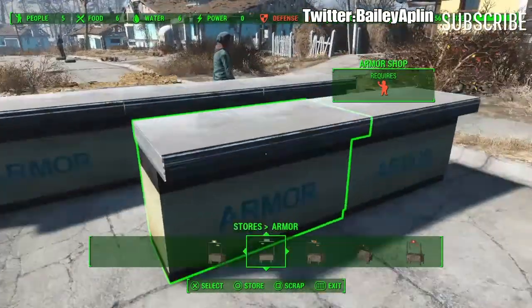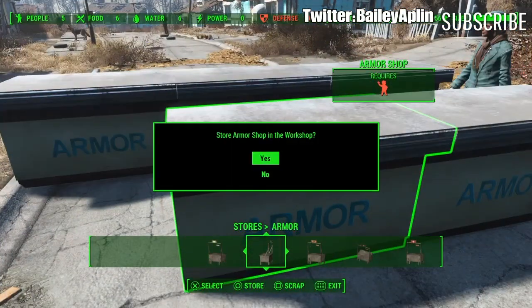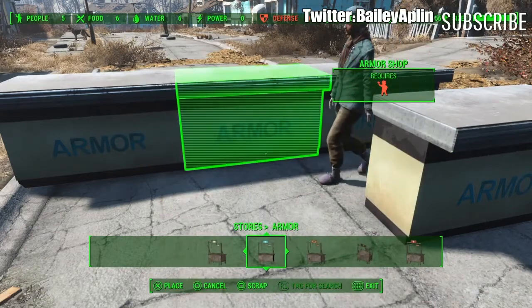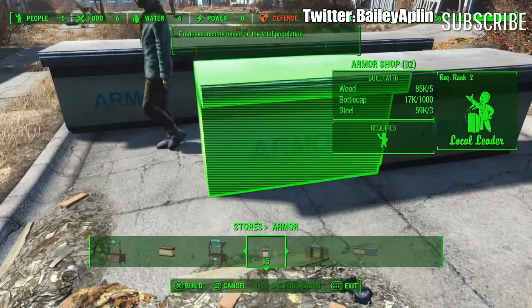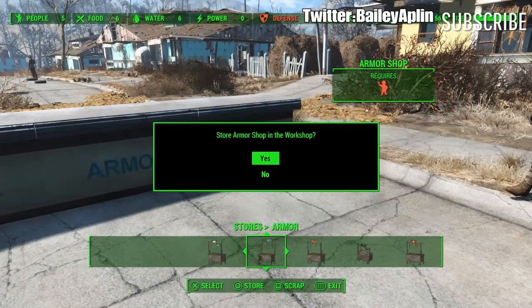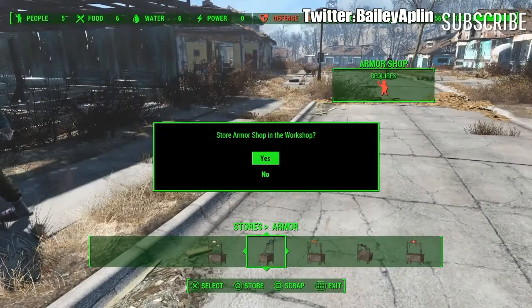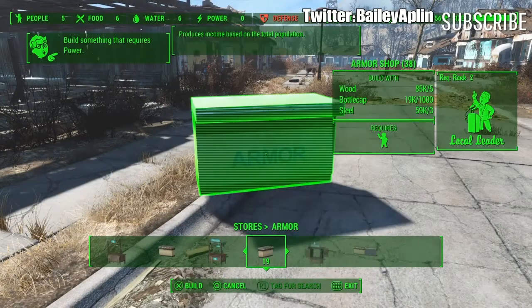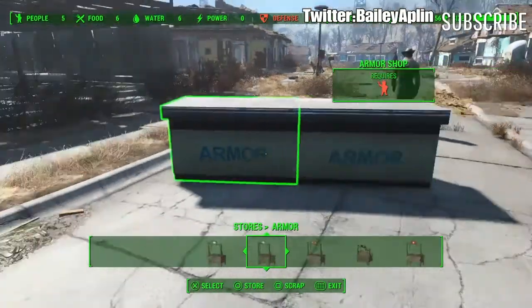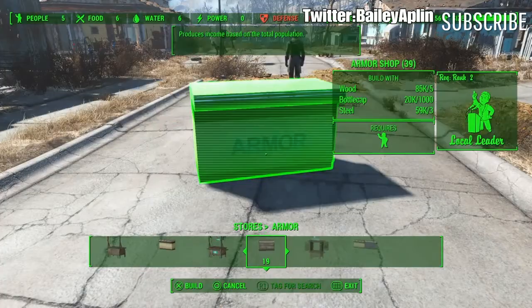Press X, press X. And as you see, you put it back in my inventory — I have 14. 15. And I have 19 now, so now I have 19k. Do it again. And I have 20k.